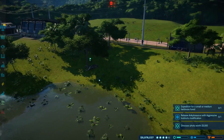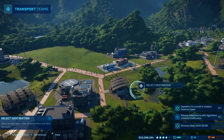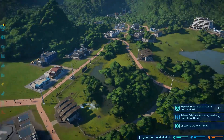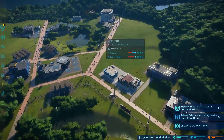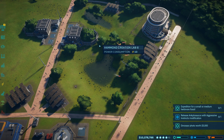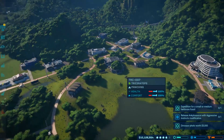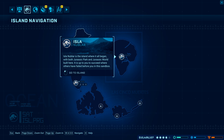Our profit per minute is $312,000. Let me know in the comments below if you would like to see a sandbox mode. I do really want to make a massive raptor army right now. We've got four in there right now. I'm going to try and get their genome up to 100% and make a massive raptor army and see if we can even keep them contained. Isla Nublar — I should have known that name sounded awfully familiar.